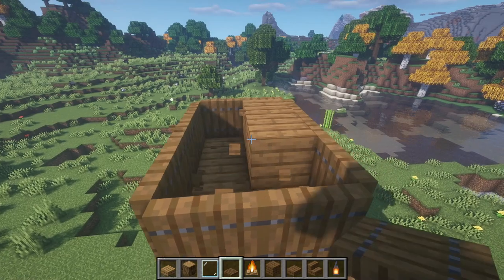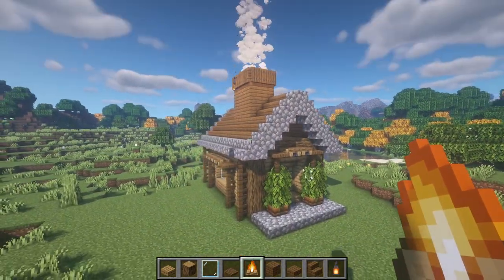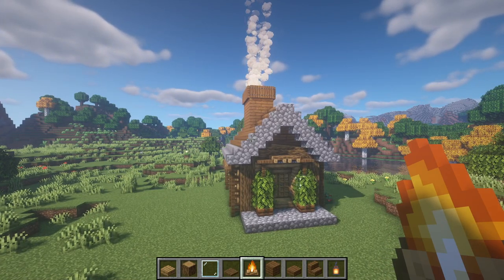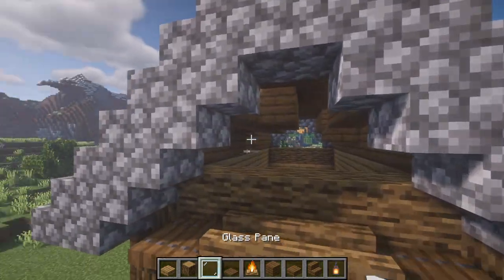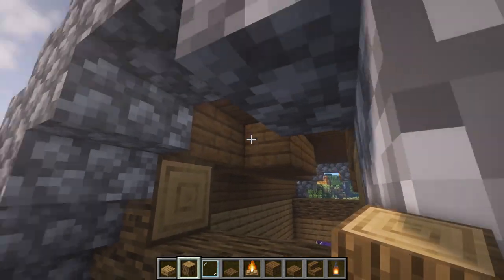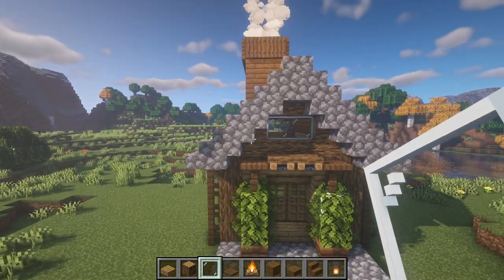Break out all these blocks and then throw in the campfires here so we get the smoke effect coming out of the chimney — it's going to add a lot more detailing into the house. Now we need to fill in the roof here, which is really simple. All you have to do is place a couple of oak logs in the middle and then place them above it as well. Once you do that, place two glass panes here and do the same exact thing on the other side.